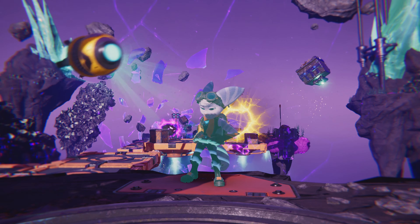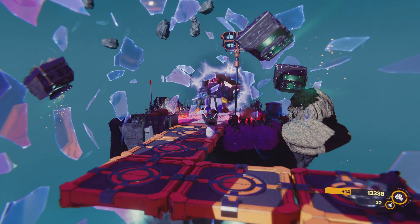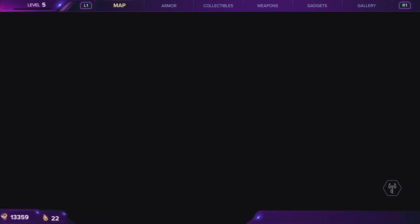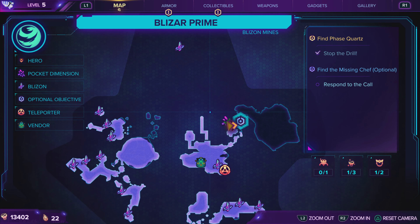Two short little platforming sections later, and you get the galactic ranger chest. Once we get two of those, we're at like 10% damage reduction against robots, I think. And if we get all three, we're at like a 20% damage reduction. That's a huge damage reduction from any of these guys.